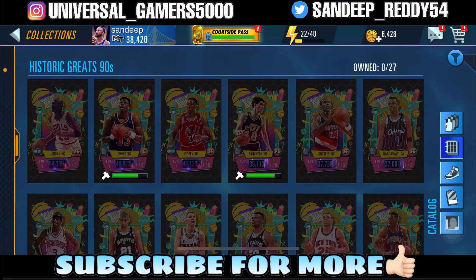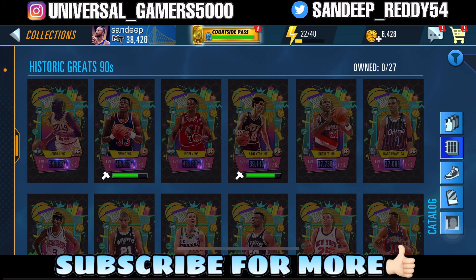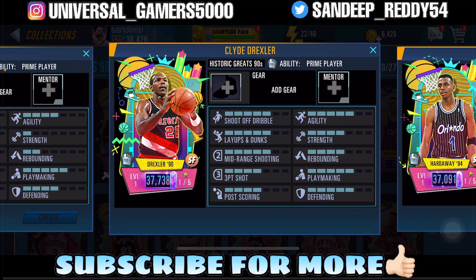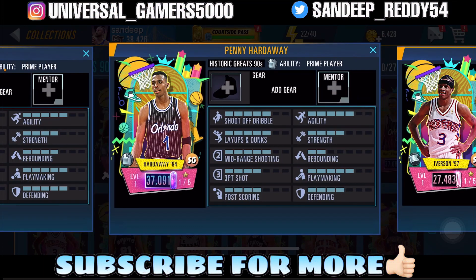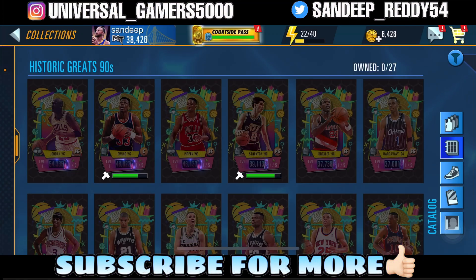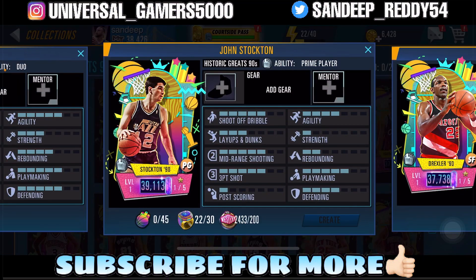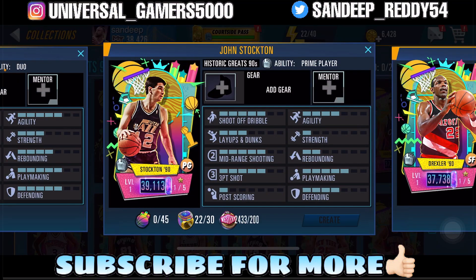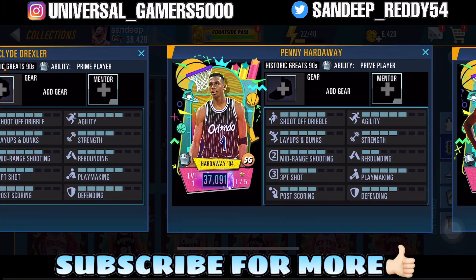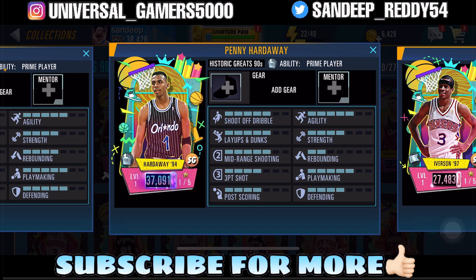For the Dark Matter cards we have Galaxy Opal John Stockton, Galaxy Opal Clyde Drexler, and Galaxy Opal Penny Hardaway — these are completely insane, guys. John Stockton has 39,000 power, Clyde Drexler has 37,000 power, and Penny Hardaway has 37,000 power. These are so good.